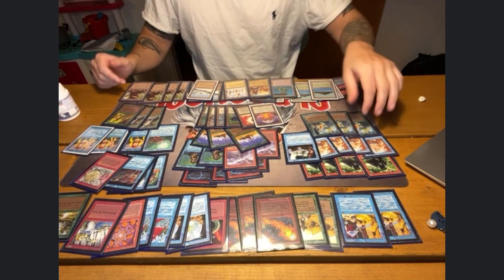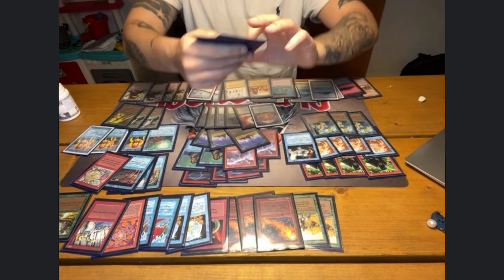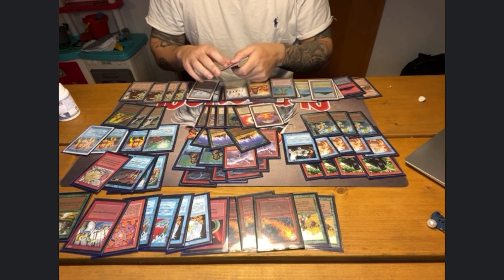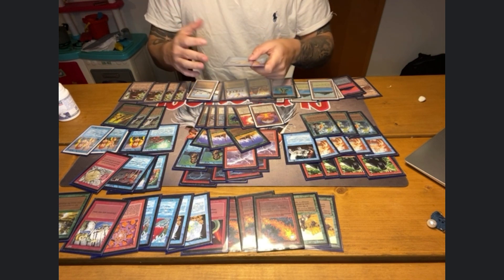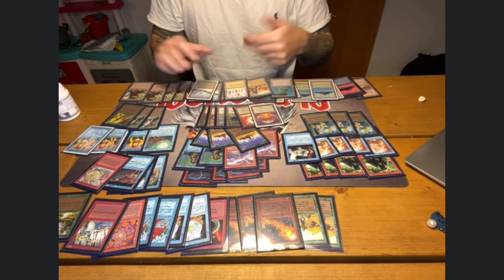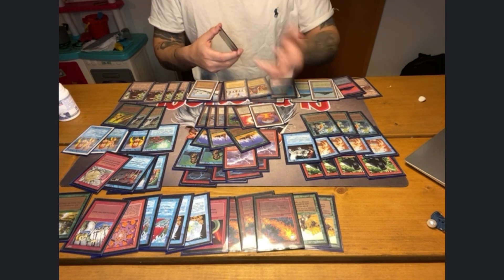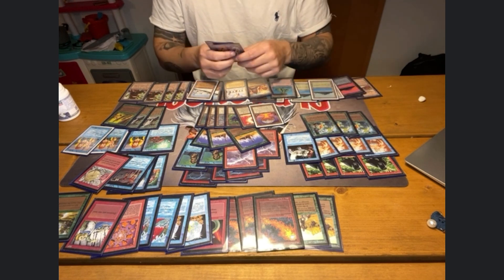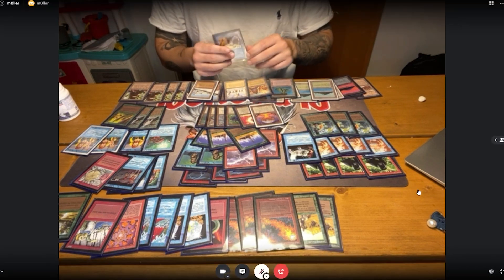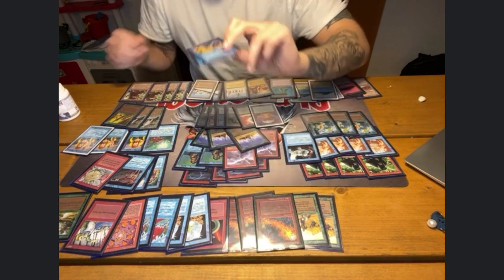So that's the main deck. In the sideboard I do play two Control Magic. I have chosen Control Magic due to not having access to Swords to Plowshares basically, because when creatures have too big a toughness, my Lightning Bolts and Blasts can't kill them — for example the Juzam Djinn, the Serendib Djinn, or an Erhnam Djinn. And I expect in this tournament that there will be some of these, even though they're Arabian Nights creatures, so it makes really good sense when City in a Bottle is restricted.